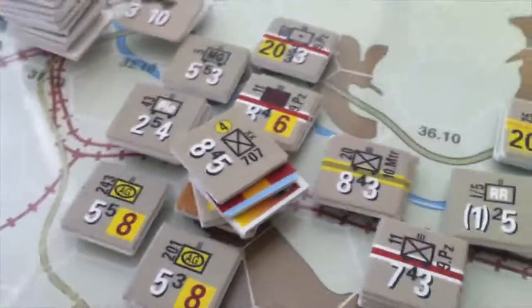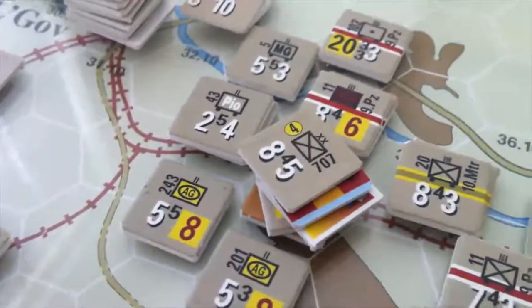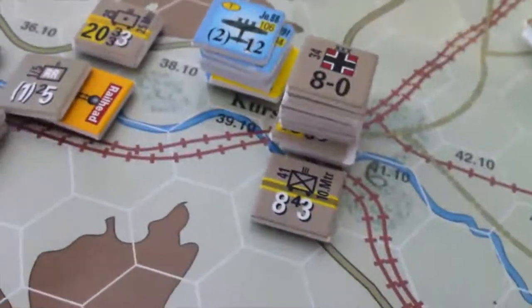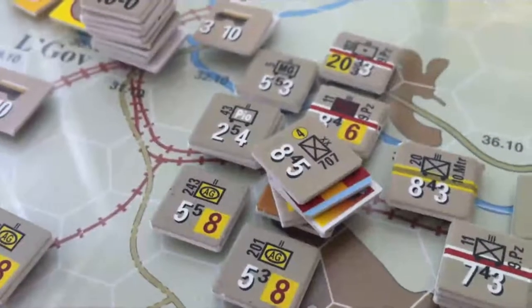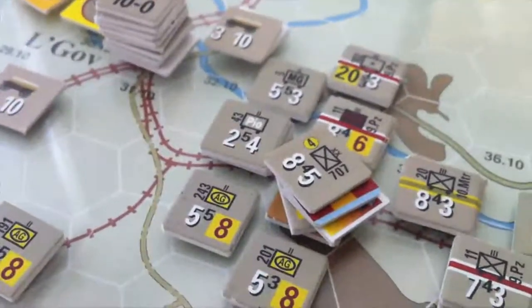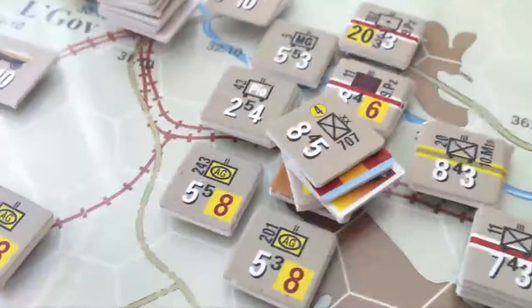Hi there folks. It's the 22nd of October in the Gadgets Blitzkrieg 5.2 scenario, and for those that have been following along, we had captured Kursk and LaGov but we had isolated a headquarters in a big three-step. That's a guards unit — Second Guard Infantry.